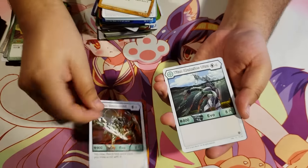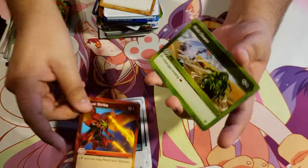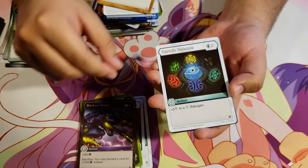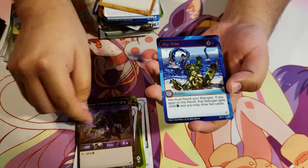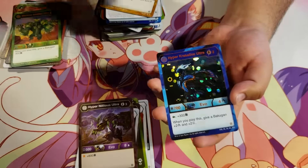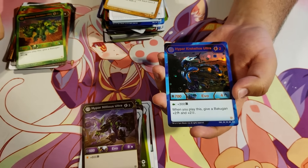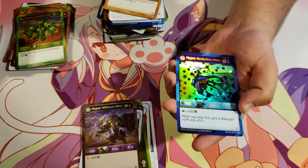Last pack! Flame Wave. Haos Titan Mantanoid. Haos Titan Craquelios Ultra. Dual Strike. Web Snare. Darkest Howl. Karmic Balance. Hyper Nilius. Hyper Nilius Ultra. Riptide for 4 energy — you must re-roll your Bakugan; if you open on the re-roll, that Bakugan gets plus 500B and you may draw two cards. And a Hex Aquas Hyper Craquelios Ultra, 2 energy, 700B, 4 damage — on a green fist plus 300B; when you play this, give a Bakugan plus 2 damage and plus 2 frost strike.